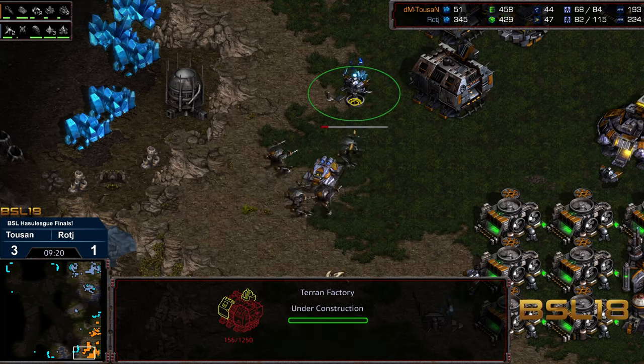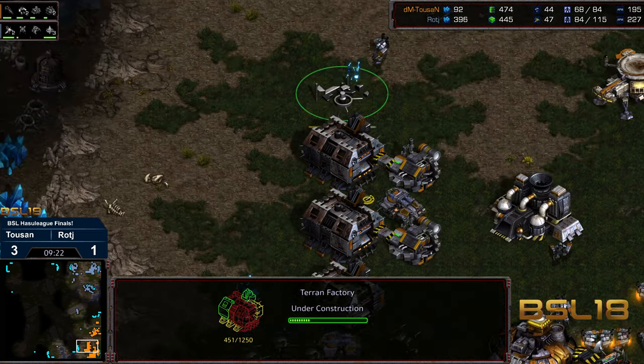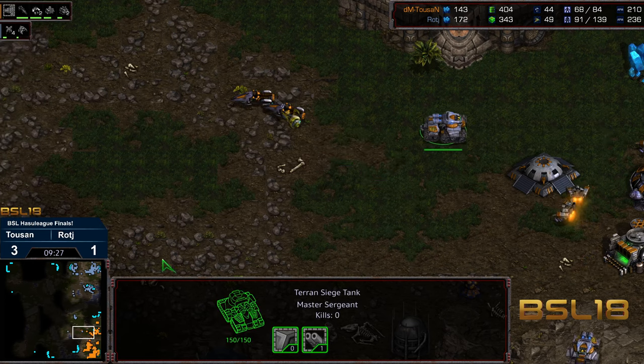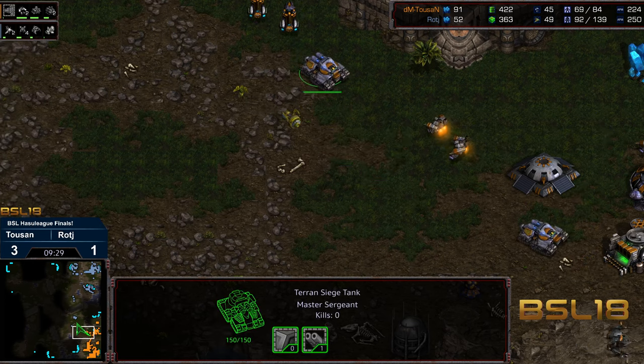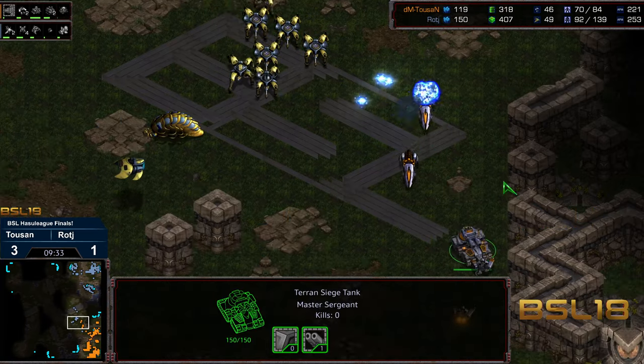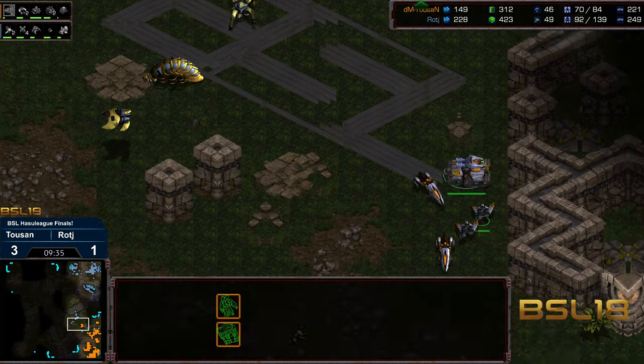The shuttle is going to be able to make its way back out, but that's the end of that attack. Fourth and fifth factory completing. Tucson making his way forward a bit and is going to donate a siege tank and some vultures — was a little bit overeager.